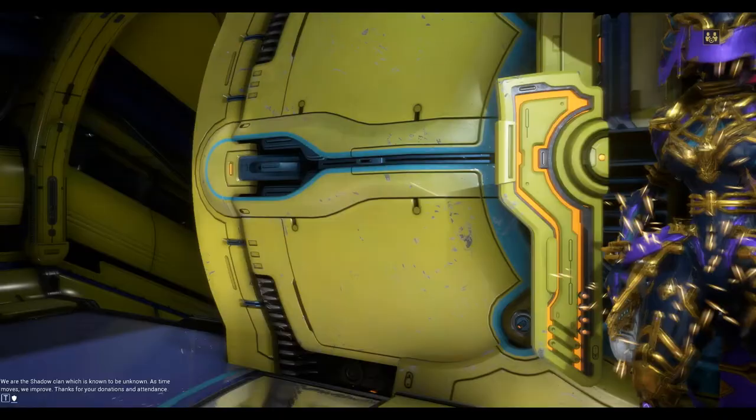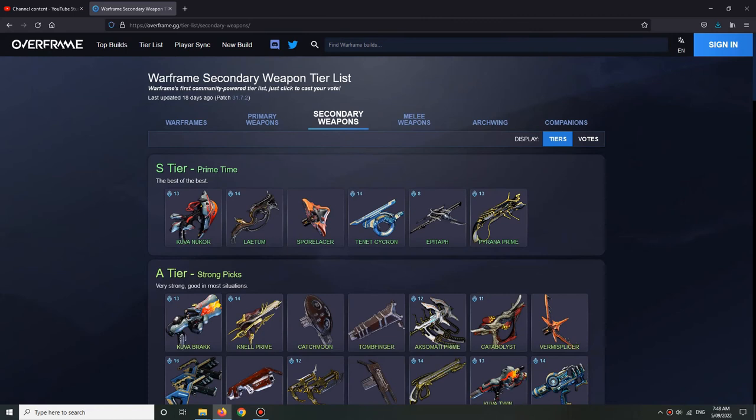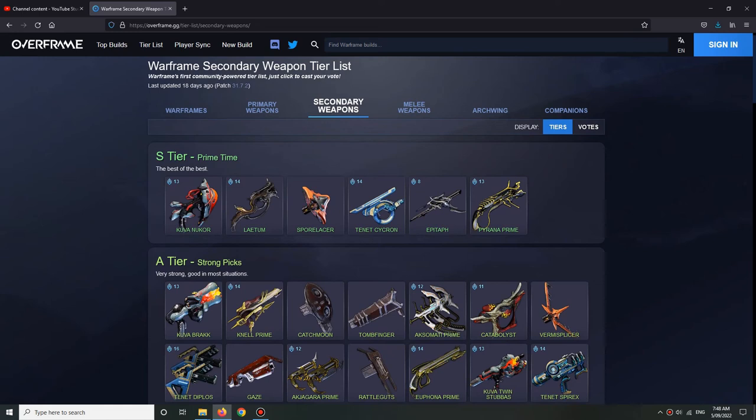Let's have a look at the Overframe website. You can see here on Overframe, the Kuva Nukor is one of the best weapons — it's an S-tier weapon for secondary. So I'm going to try and get hold of this one. I'll leave a link to the Overframe website down in the description below.